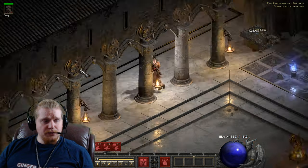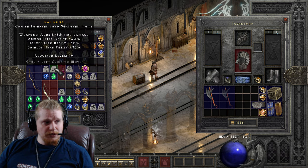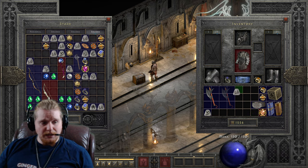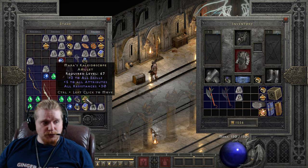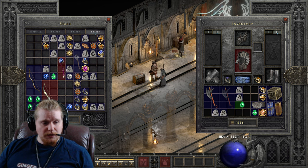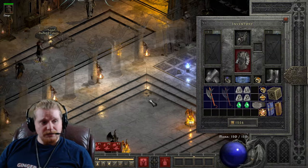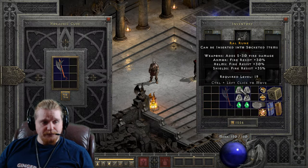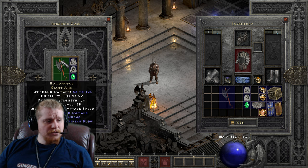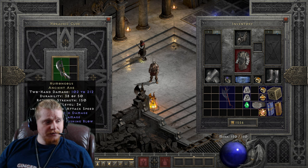We can upgrade this by using some runes. It is a normal difficulty item, so the runes to upgrade the normal difficulty version are actually pretty easy to come by: the Ral, the Sol, and a Perfect Emerald. So we're going to grab two sets of Ral and Sols and upgrade this. Let's upgrade this to the Nightmare version. We're going to go from 56 to 124 damage, 84 strength, level 29, to 102 to 212, 150 strength requirement, and level 34.